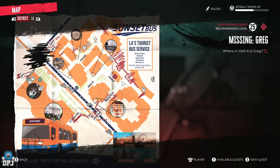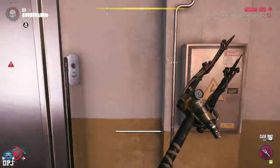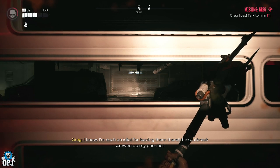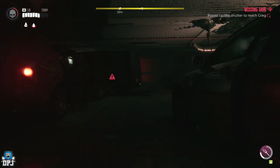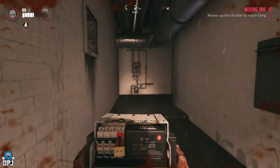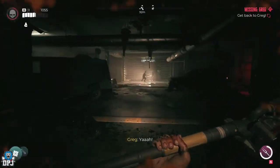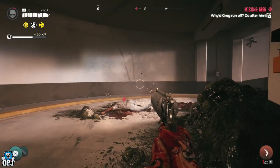Greg is found within the Ocean Avenue area right here on the map. This one is a bit of a pain because of the amount of exploding gunk you'll come across. Once you've made your way down there, you have to help with the shutters so Greg can release himself, using this circuit breaker. Then head to him and take out all the zombies. At the end of it he doesn't quite make it, but at least the quest is completed.